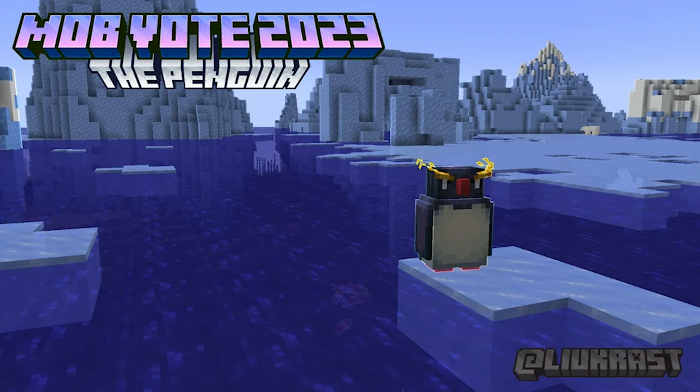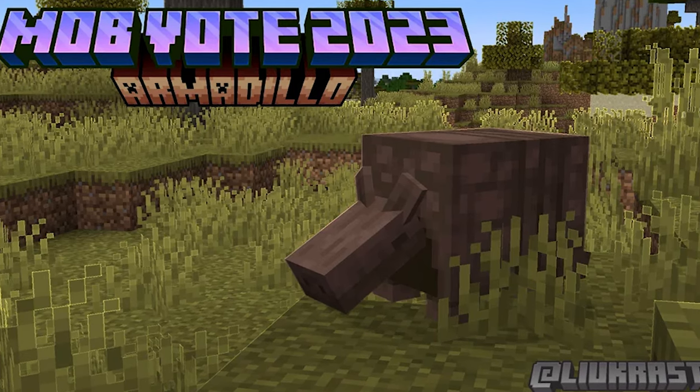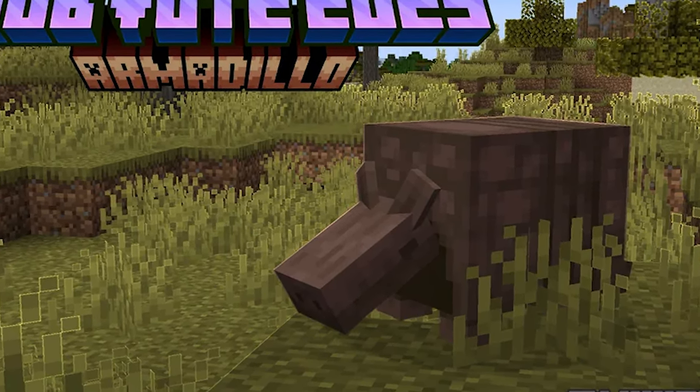Here is another example of mob vote mobs being created literally as they got announced. Luke Rast made the penguin and armadillo mod within like 20 minutes of the mob vote being announced. I aspire to be that quick and that dedicated.